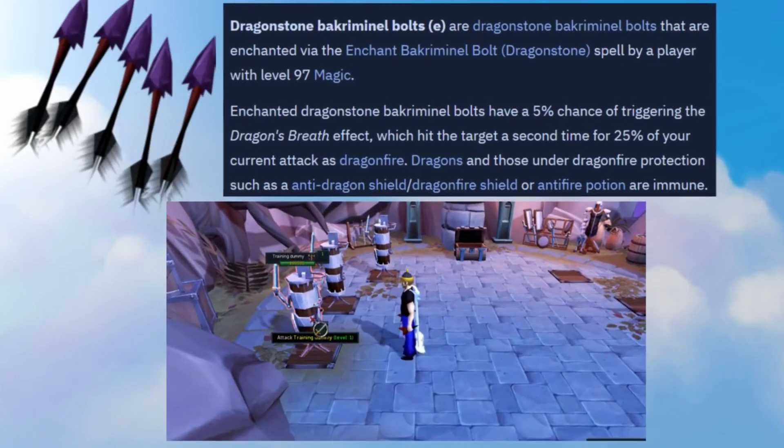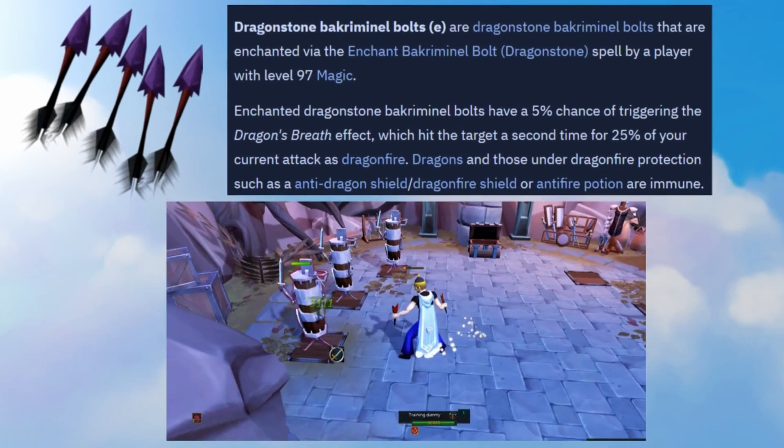Next we're going to move on to a more popular Bakriminel Bolt to use as a switch from your Ruby Bolts instead of Hydrix, and that is the Dragonstone Bakriminel Bolts E. These are on the cheaper end and they have a special effect called Dragon's Breath. Dragon's Breath will hit the target a second time for 25% of your current attack as Dragonfire. Keep in mind that when fighting dragons, they will be immune to this attack, but it can hit everything else. These bolts are great as an all-around Bakriminel Bolt — good for lower or mid-level boss scenarios where you don't feel comfortable using the Ruby and Hydrix combo and just want a cheaper option. They will still give you a really nice damage output.